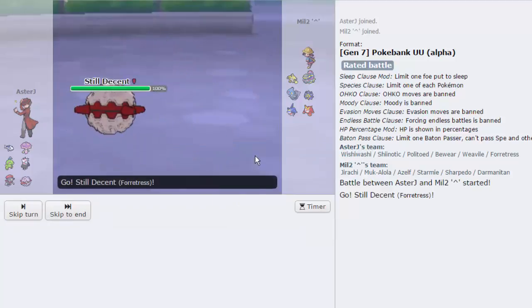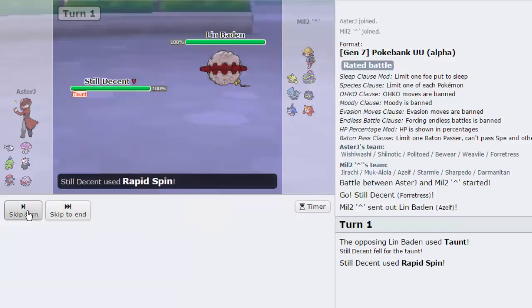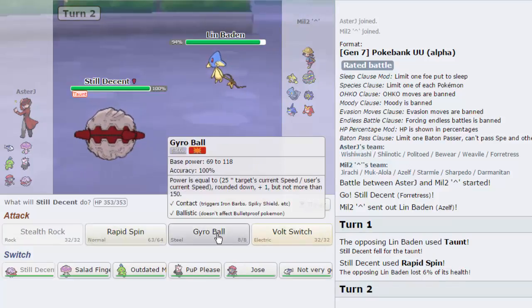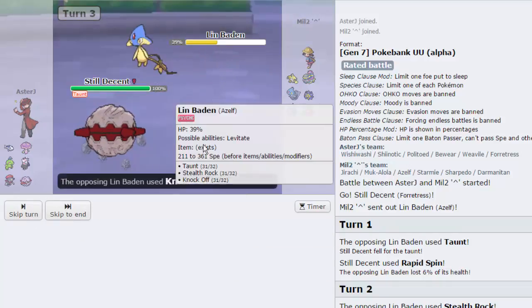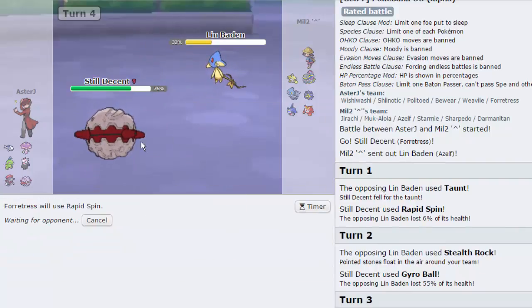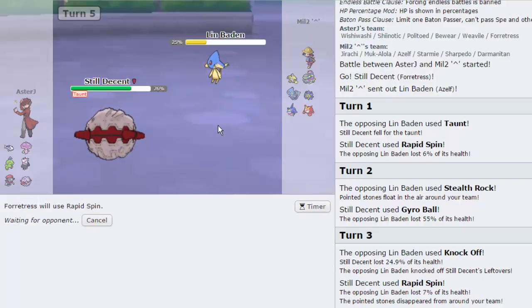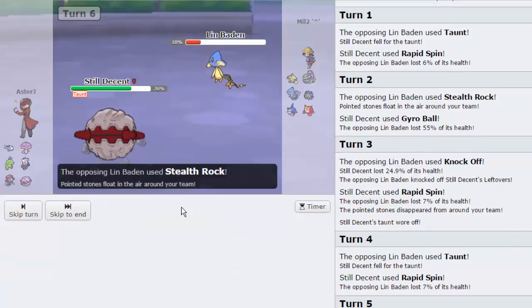We got an interesting team. Let's lead here with Fortress again as he leads off with his Azelf. We go for Rapid Spin turn one as he goes for Taunt - that's fine. I could have Volt Switched into Weavile and pressured something immensely. I go for Gyro Ball as he goes for Stealth Rocks - we can take an Explosion, no problem. I go for Rapid Spin again. He goes for Knock Off - does he even have Explosion? I keep clicking Rapid Spin. Looking at his team, the only thing Fortress realistically walls is Alolan Muk.